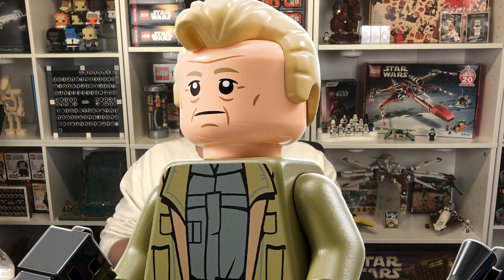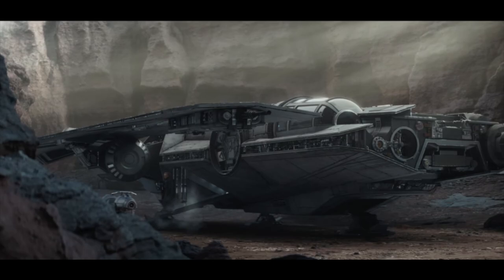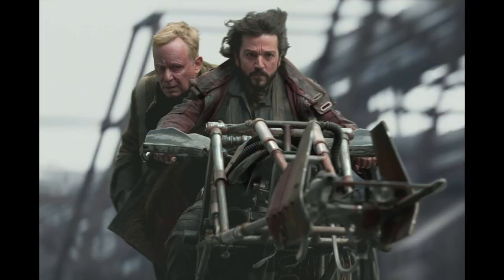Next up I'll give off a couple of quick set ideas. The first one being Stellan Skarsgård's character — I'm blanking on the name right now — but I have his ship. He was kind of flying something that almost looked like an Inquisitor Scythe mixed with a U-Wing a little bit in my opinion. If we see it more throughout the series, we could maybe see one of these eventually — make it like a 60 to 70, maybe even a $100 set. Include his minifigure and whoever else has been on the ship throughout the series.